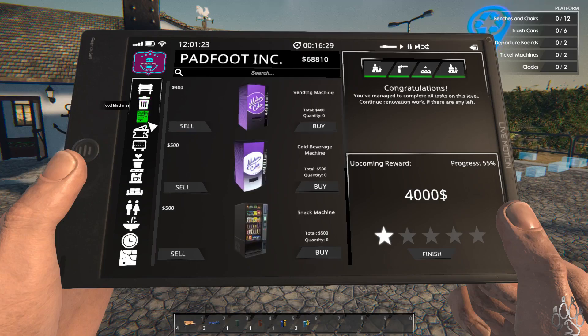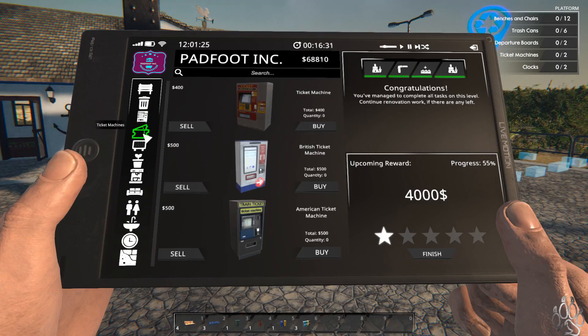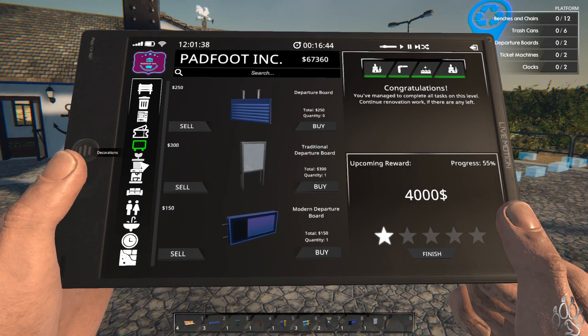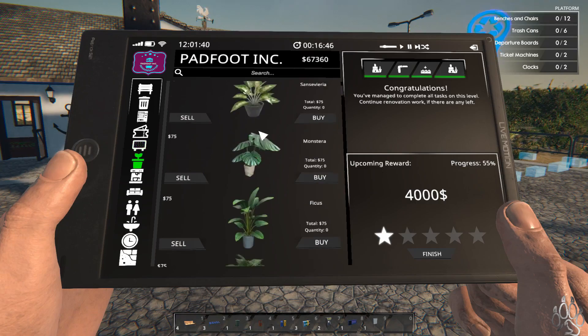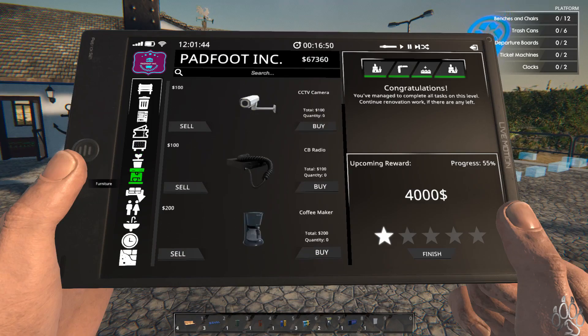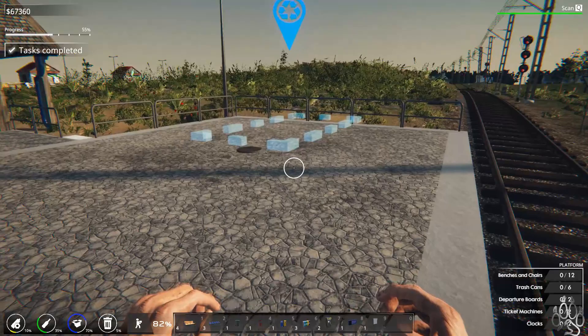Vending machines — those are optional. We do need two ticket machines. I'm just going to buy two of those. Departure board — I want one outside. But we need two, so we'll actually have this one inside as well. And this is just on the platform, now that I'm looking at it. Okay, we will do this.